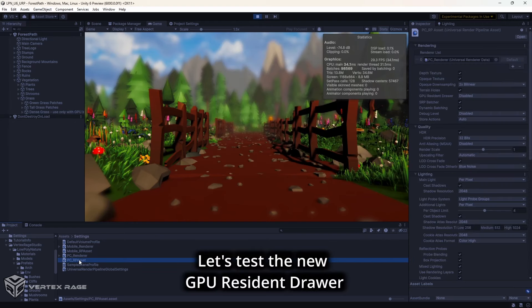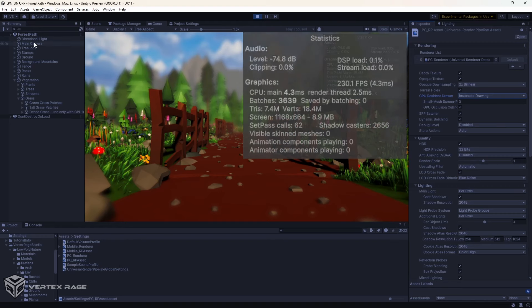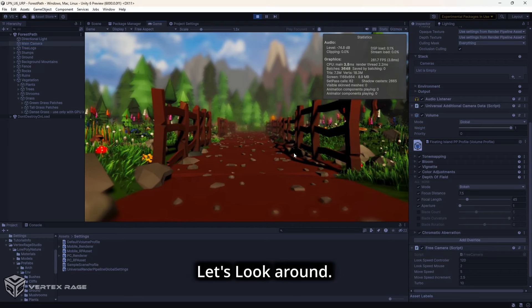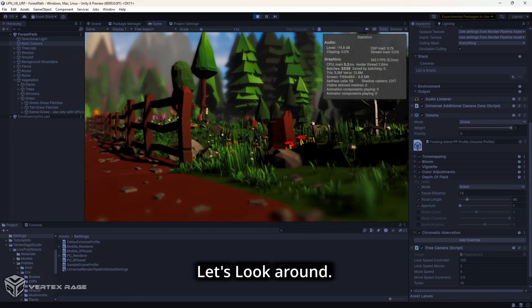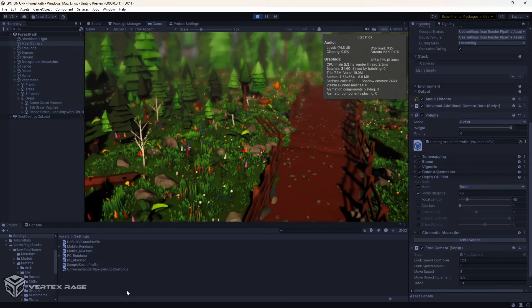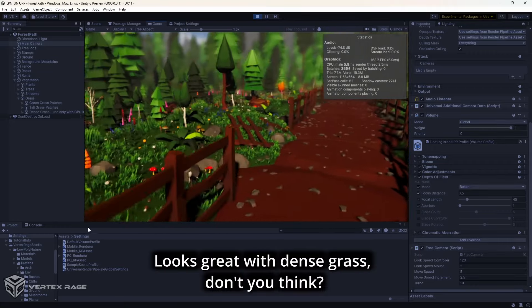Let's test the new GPU Resident Drawer. That's surprisingly good improvement — and no extra assets or effort required. Let's look around. Looks great with dense grass, don't you think?